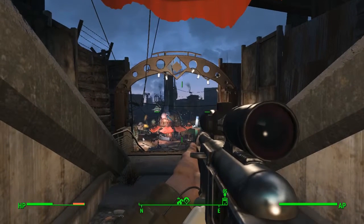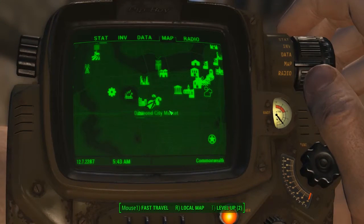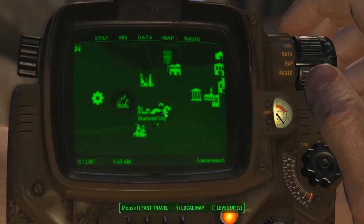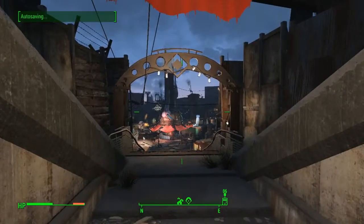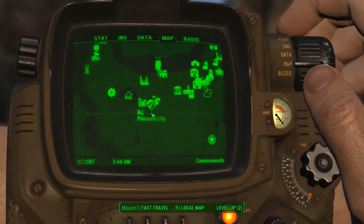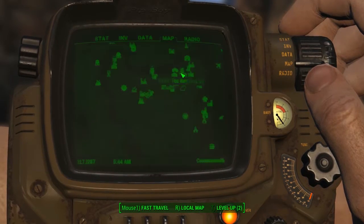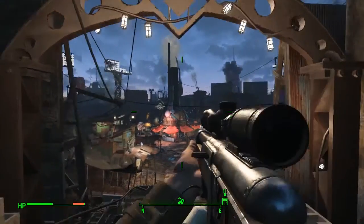Hello everybody, welcome back to another unique rare apparel location guide here on Fallout 4. Today I'm going to be showing you guys where to get the Wastelanders Chess Piece, which is a piece of apparel that will give you one Agility and one Perception. To do this, you're going to need to come to Diamond City Market.